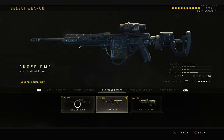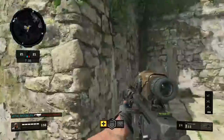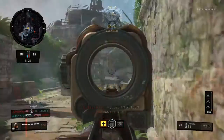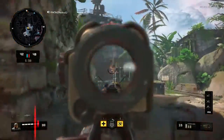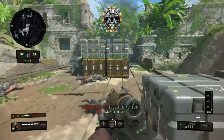The next weapon is the Augur. The Augur's Operator Mod is the 2-Round Burst. Honestly, the 2-Round Burst feels really good and it fits very well for this gun. It kind of makes it feel like the XR2, except you can't really put grip on it, so it doesn't actually feel like that at all. But it's a really good weapon — it's better used with the 2-Round Burst instead of the single shot, but that's just my preference.